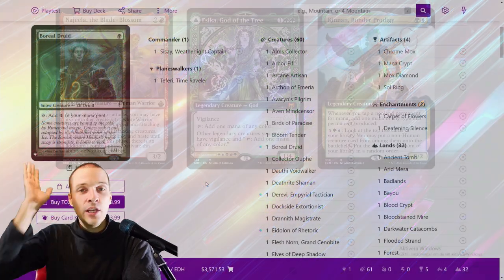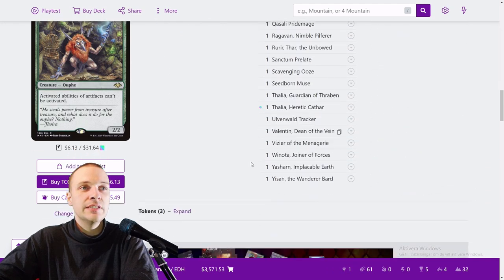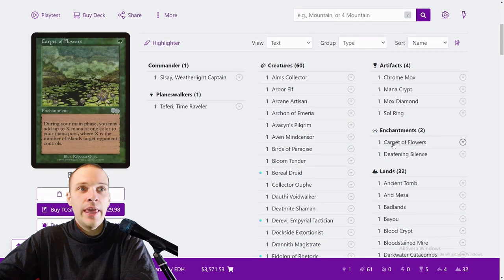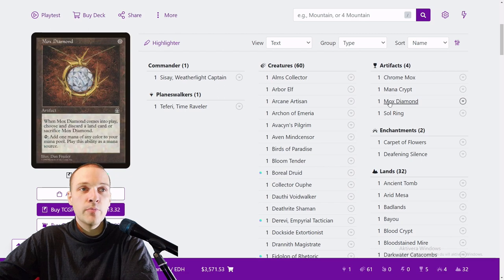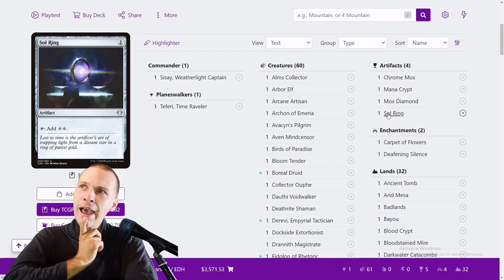If we go back and take a look at this, notice that I don't have a single instant or sorcery inside the entire deck. Looking at the enchantments, we have Carpet of Flowers, Deafening Silence, and no Mystic Remora. Artifacts: Chrome Mox, Mana Crypt, Mox Diamond, Sol Ring. No Demonic Tutor, no counterspells at all.